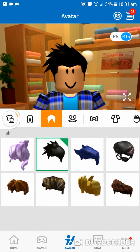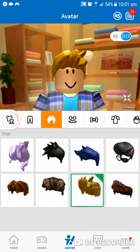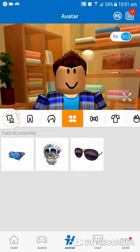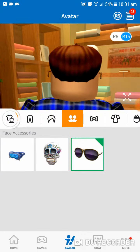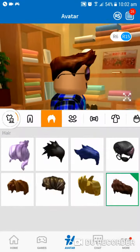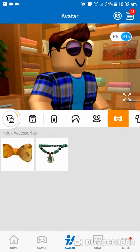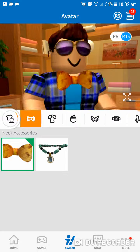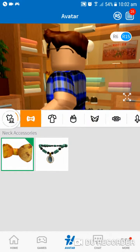Now you can pick the yellow hair or this hair — I might go with this one. Then for faces, put on sunglasses. You get these when you play challenges, and this other item you get from the Bloxy Events.